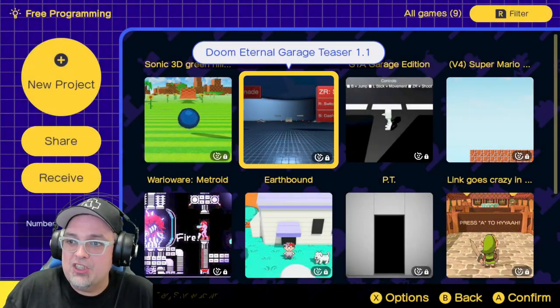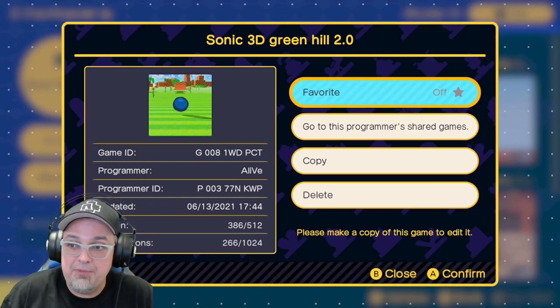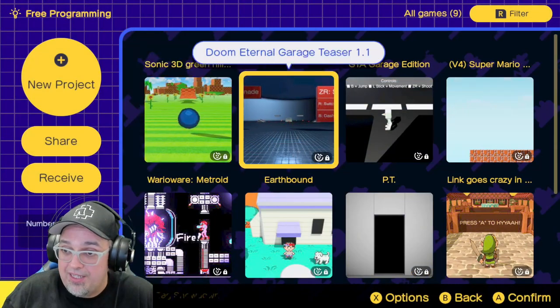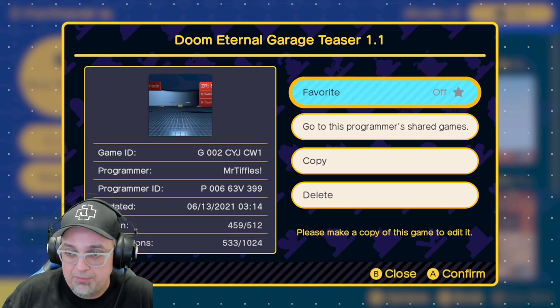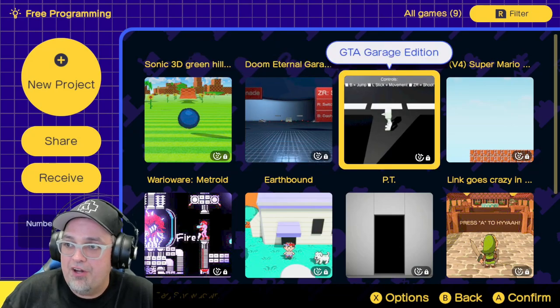So for the first two that we looked at — Sonic, there's the game ID, the programmer is alive — pretty cool stuff, grab it if you like. And then this was Doom Eternal, there's the game ID and the programmer, Mr. Tiffles. Pretty sweet stuff, man. Alright, moving on — we got to check out Grand Theft Auto Garage Edition and see what's up with that.